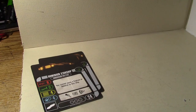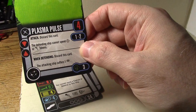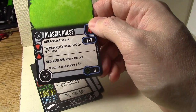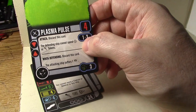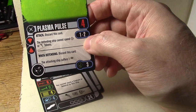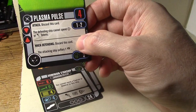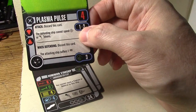Plasma Pulse: a three-point weapon, front or rear arc. On attack, discard this card if you cannot spend a battle stations or evade token. So if you're up against something with lots of evade dice or a battle stations token, this is a good way to get around that. It's one of those multi-use cards: when defending, discard this card and the attacking ship suffers one crit.